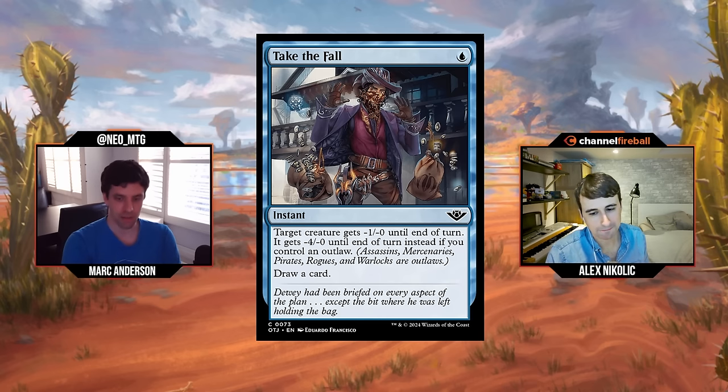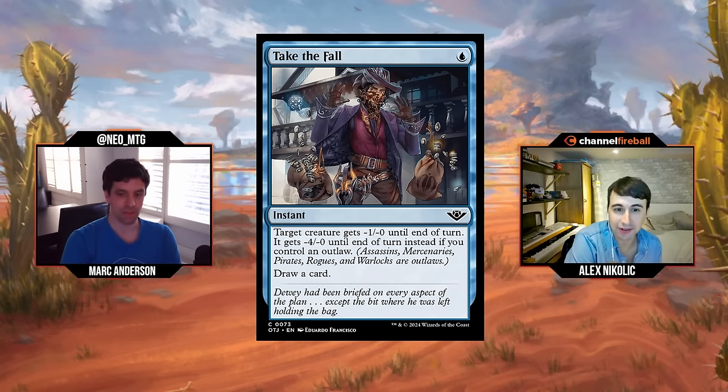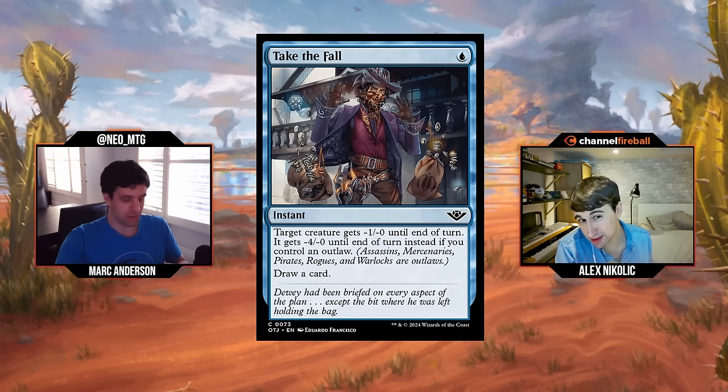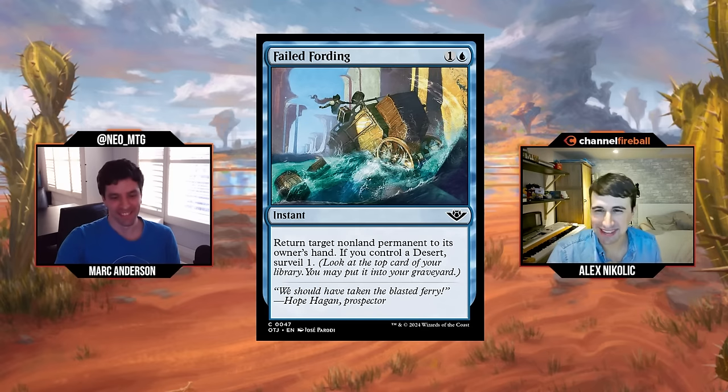In your blue value decks you want to dissuade your opponent from attacking you, and this does such a good job of that. It's so hard to play around because it's just a single mana. You want to have creatures in your deck so you can actually get the win in combat — you're not just gaining some life and drawing a card. I'm going to give Take the Fall a B-. You want to give it a B? Yeah — it came out of my mouth and I was like, no, you know what, I'll just give it a B. Take the Fall gets a B.